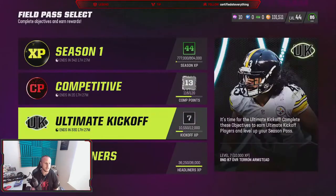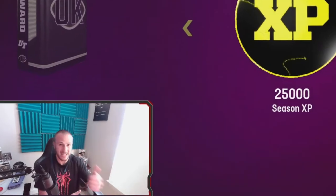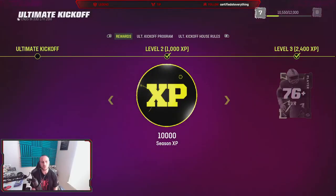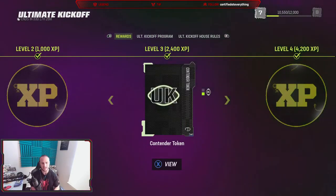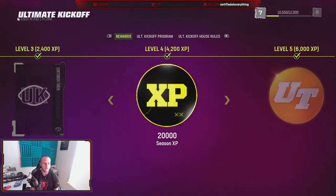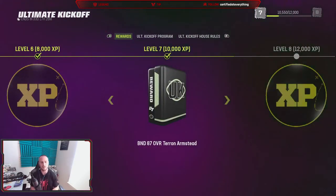We're going to click on the Field Pass tab and come down to the Ultimate Kickoff tab. These are the rewards you're going to get - not only Teron Armstead but additional rewards. Level 2 grants 10,000 XP. You're going to get a 76 overall Ultimate Kickoff player and also a Contender Token. Level 4 is 20,000 XP, level 5 is 10,000 coins, level 6 is 28,000 XP, and level 7 is Teron Armstead. It should be noted this is an account bound item - you can't auction, trade, or sell him. He's on your roster until maybe you put him in a set down the road.